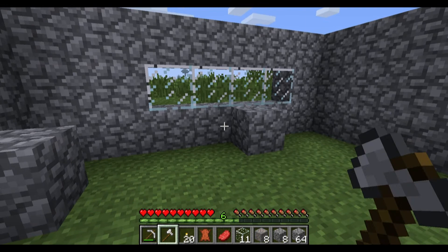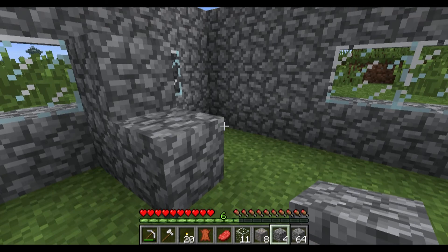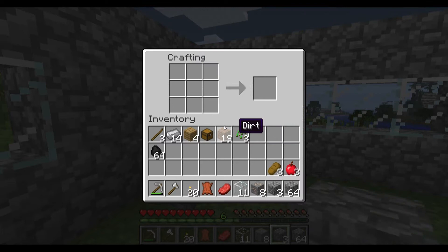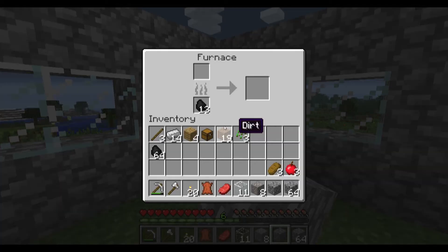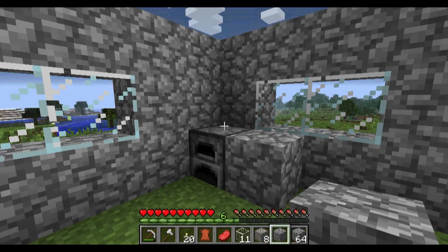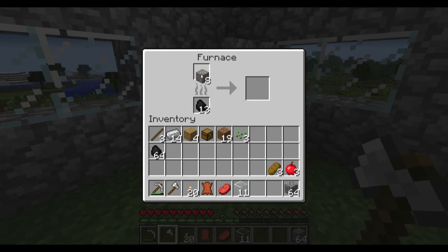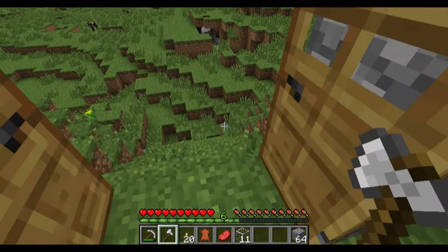We now have all the walls and windows we want. I'm now placing the next set of blocks so I can climb up to the next level to put the roof in. However, at this stage in the game I've decided I'm not going to use cobblestone for the roof — instead I want to put in a wood roof. But I don't have any wood yet, so that's going to be the next task: go and harvest some wood. While I'm away I can smelt some iron, and off we go.